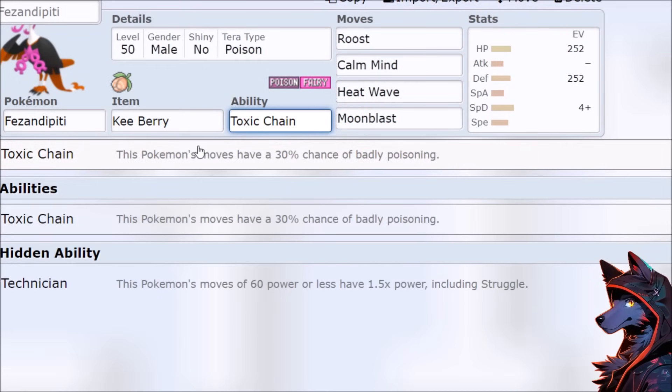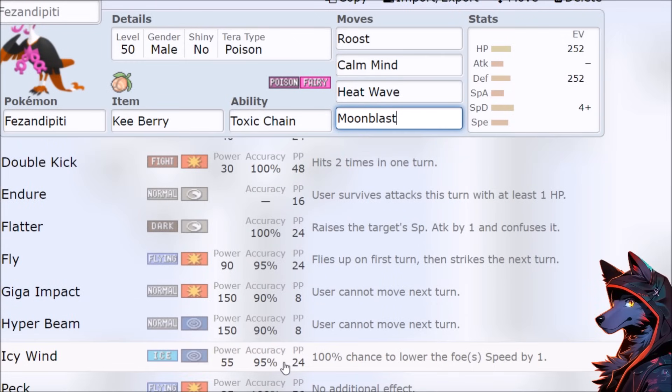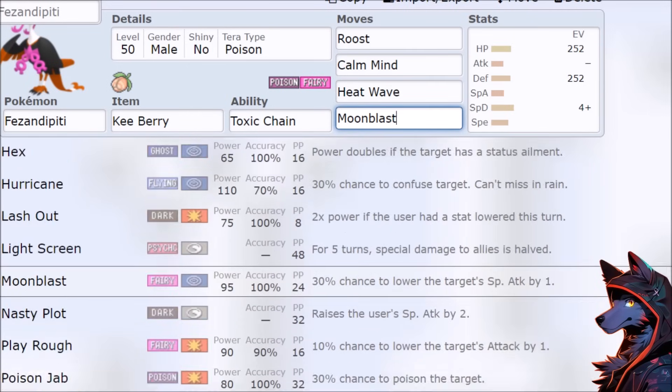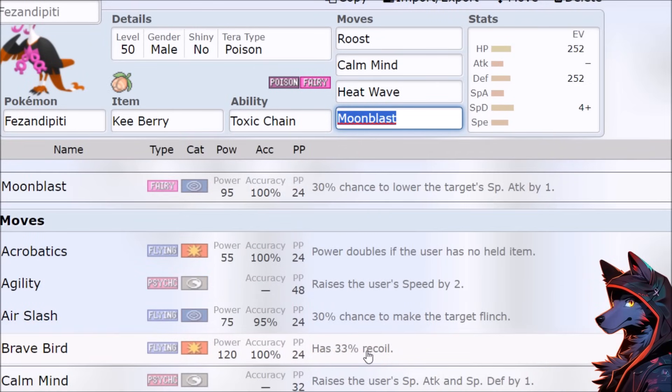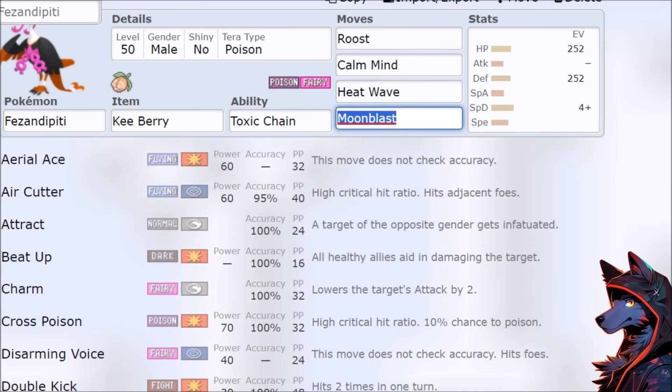The only thing I can think of is Doubles — Air Cutter, try to Toxic the opponents for some kind of hype moment — and then Icy Wind versus Tailwind, which I think has been something discussed on this channel since Generation 6. What even is this thing? I don't know. It's kind of Clefable. That's I think all we got. Hope you guys enjoyed the video. Hope you all have a nice day. Thank you very much for watching.